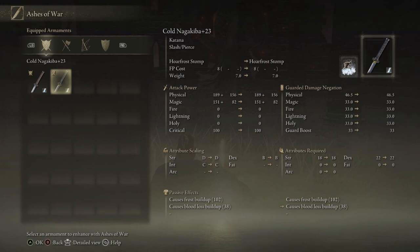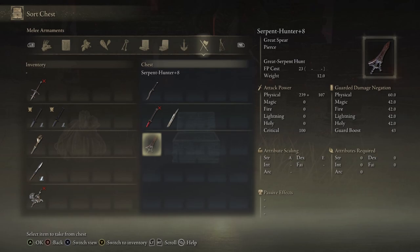Dex-favoring weapons include katanas, rapiers, curved swords, twin blades, and daggers. Generally speaking, these weapons will always do more damage with a dex build rather than a strength build. For striking weapons — like axes, straight swords, and colossal weapons like great swords and hammers — those will scale better with strength. For example, looking at a great spear, which is a colossal weapon, you can see in the attribute scaling that strength is actually A and dexterity is E.